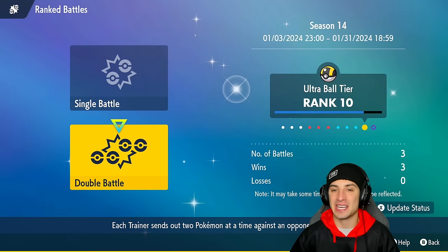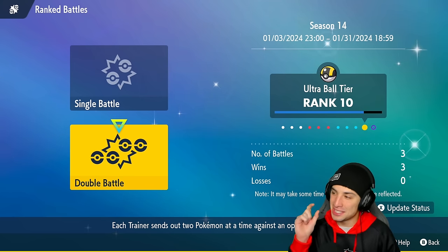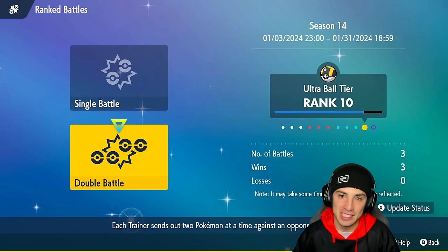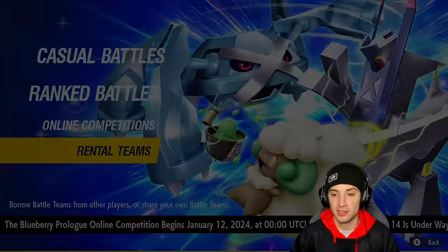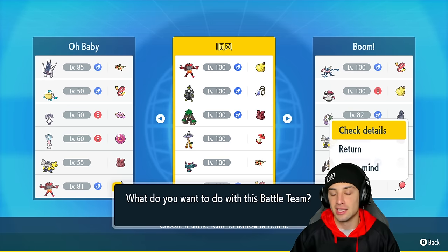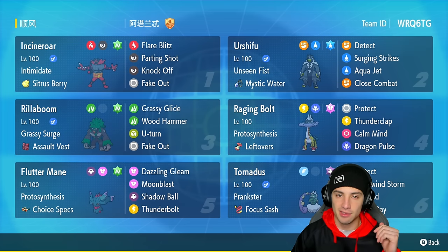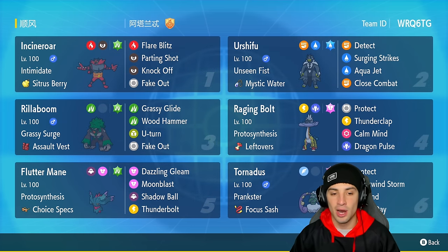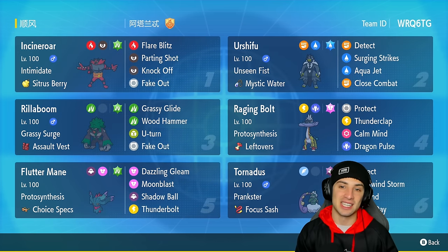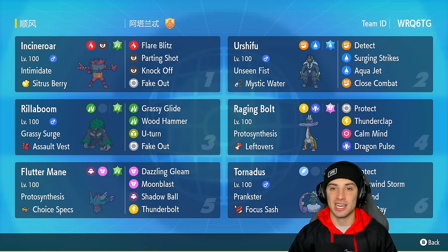We made a terrible mistake in match three but it didn't change the outcome — we still went three and oh on the ranked ladder today. Sad news is we didn't make Master Tier, just outside of it in Ultra Tier. In the next video once we win our first match we'll be in Master. Amazing start to the ranked season using Raging Bolt and Incineroar in Regulation F. Tornadus was a phenomenal lead and Raging Bolt was the big star of the show. Like and subscribe if you enjoyed — peace out everybody!